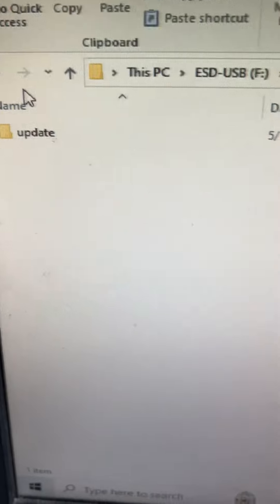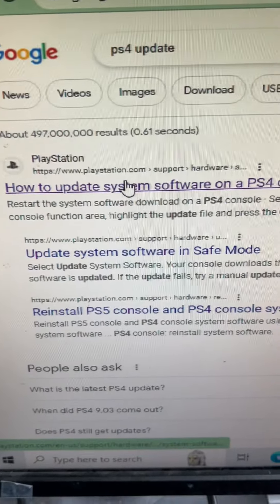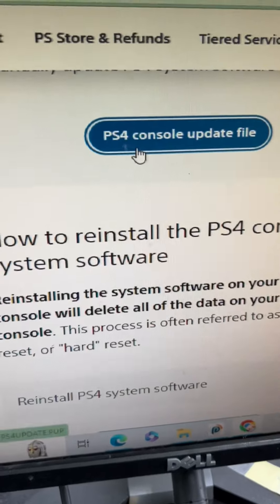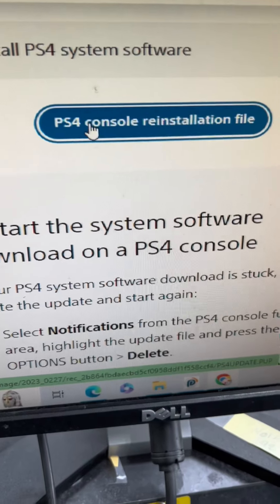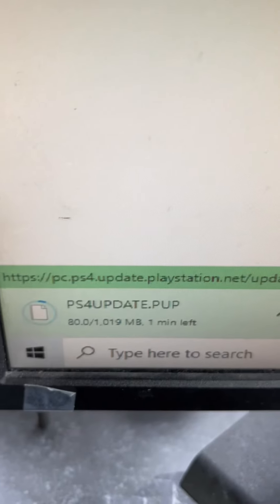Go to Google and type 'PS4 update' and click on the first link. You'll get a page from Sony — scroll all the way down. The first option is just to update the system. The second option is to reinstall the complete software to your PS4 — click on this one. The file will be downloaded.